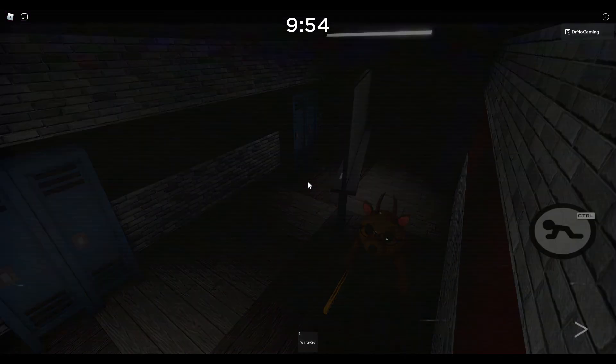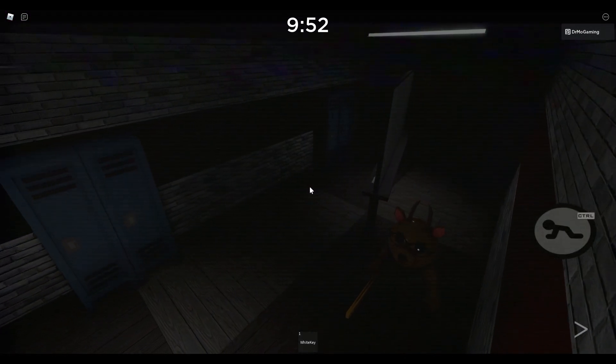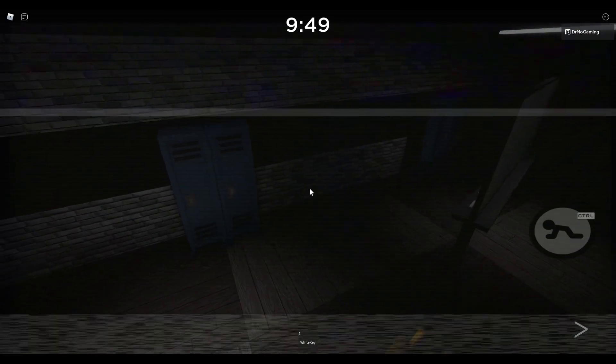Piggy: The Result of Isolation. Basically what you want to do is grab the white key, unlock the door, turn it around, and grab the camera.